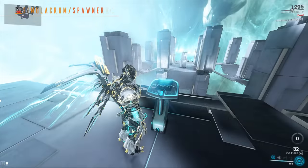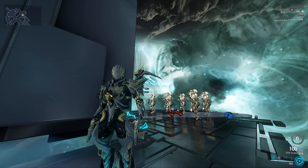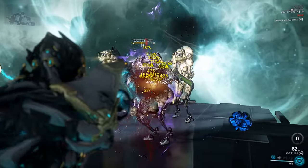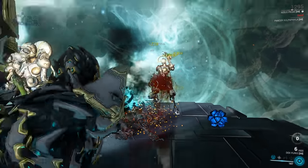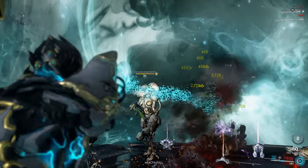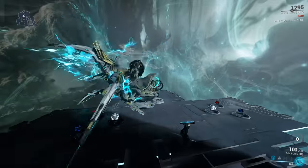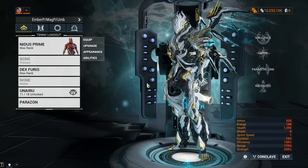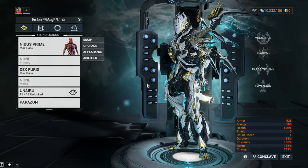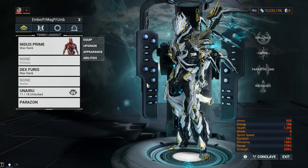Now I want you to see the difference between headshots and body shots. Multipliers in Warframe are essentially everywhere — location-based multipliers and critical multipliers are important to know, and I have a full guide linked in the cards. Take a look at what happens when I do body shots: I'm consuming a whole lot more ammo to take out one single target. The difference in bullets used is absolutely sky-high. Go for headshots on any critical weapon at the very least. Keep in mind not all factions have their head on their head — MOAs, for example, have their weak spot on their fanny pack with a 3x multiplier.